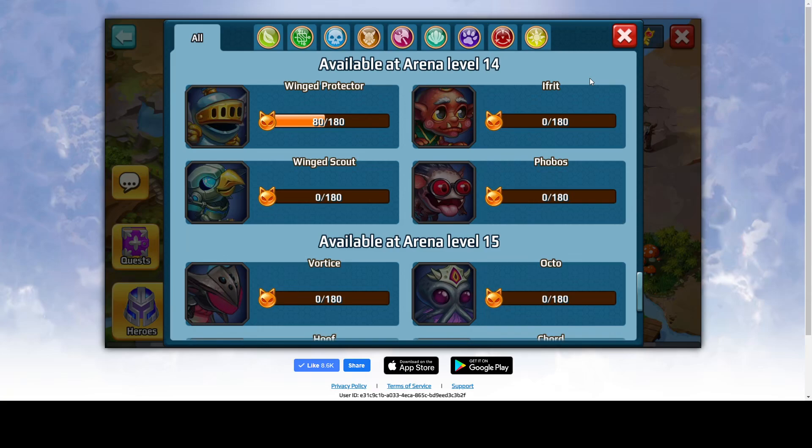Hi everyone and welcome. I'm Marabus and in today's video I'm gonna talk about a new pet that came into the game called Ifrit. It's available at Arena level 14, so the only way to get it is to reach Arena level 14 and collect 180 Quantums of it.